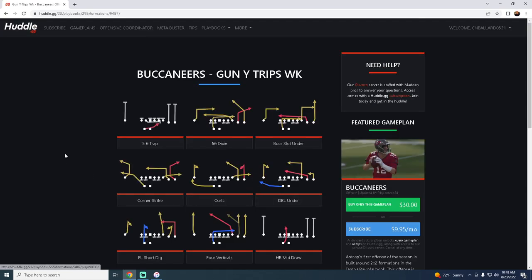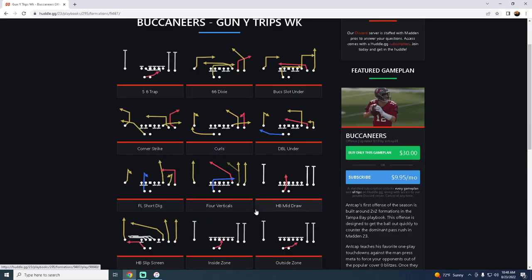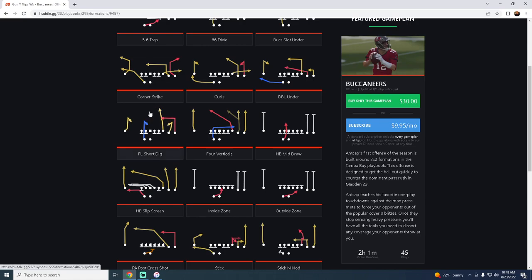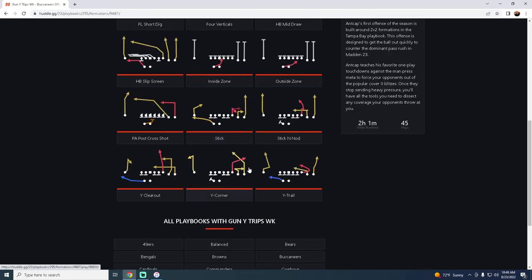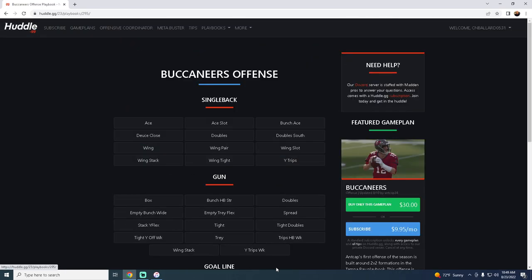First and foremost, you cannot block your tight end as easily out of bunch anymore, which means the Y Trips Weak could potentially be one of the best formations in the game. It comes equipped with Corner Strike, Play Curls, a skinny post from the 66 Dixie, a 5-6 Trap that runs very similar to base, PA Post Cross Shot, Y Corner — some really good plays in this formation alone.